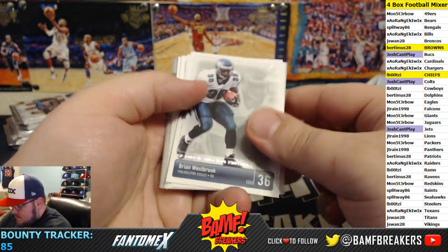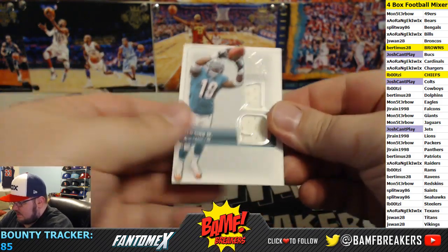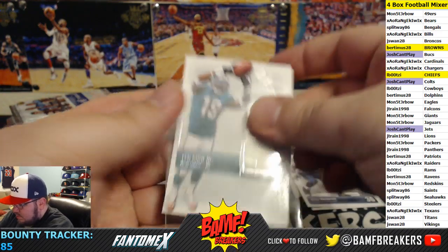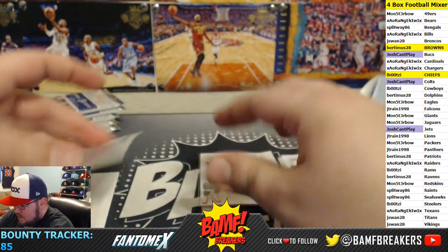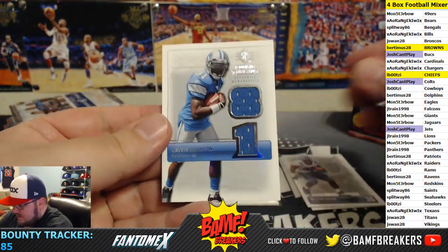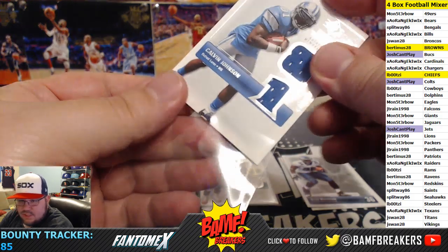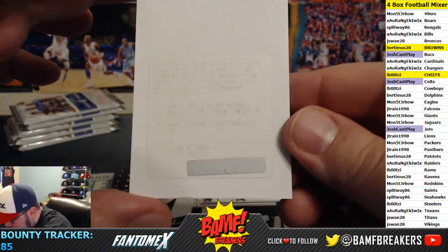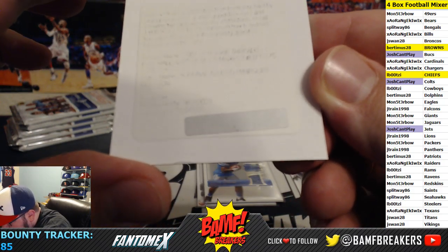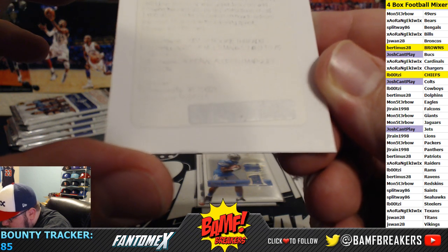Westbrook, Anquan Bolden, then we got a Ted Ginn dual rookie jersey and a Calvin Johnson dual rookie jersey going to J-Train. Ted Ginn is going to go to Bertimus. We got Andre Allison and Marquise Colston.